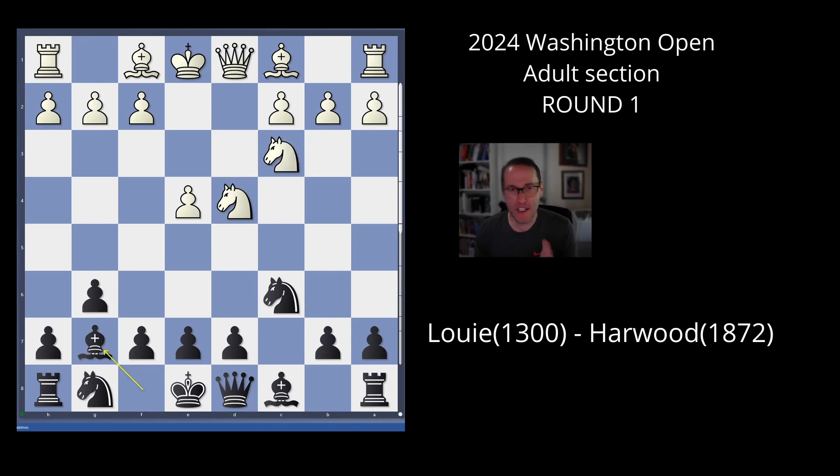Knight g3, bishop g7 — this is all mainline theory. He goes bishop e3, and again, nothing shocking or different. It's a traditional accelerated dragon. I play knight f6, he takes, which is a little premature. Normally it's like bishop d4 and the game continues, or even knight b3, but he takes. Kind of aggressive.